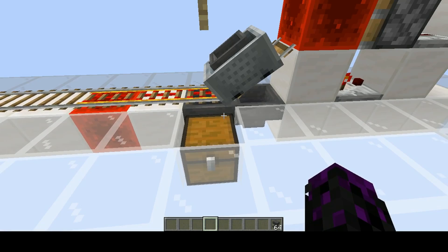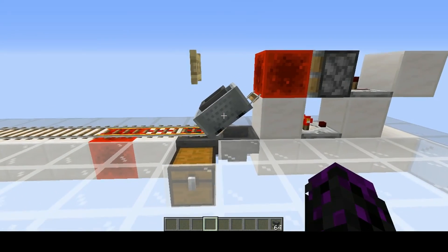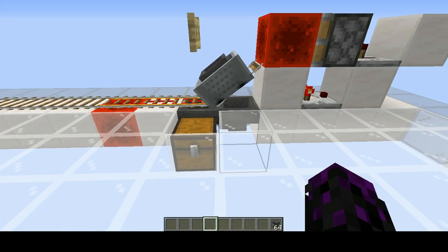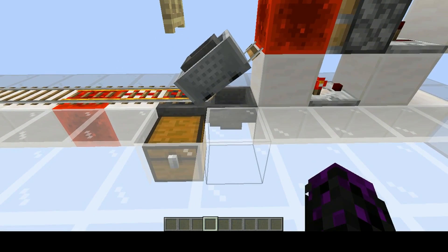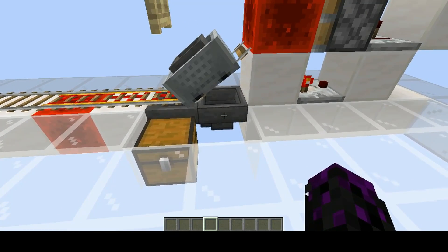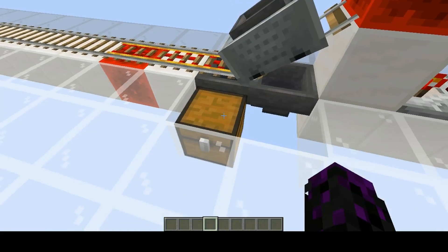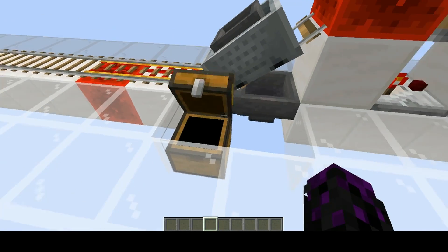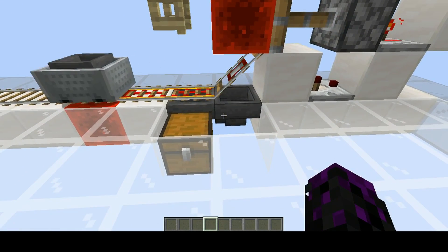The rate that the hopper minecart is unloaded is the rate of the hopper right here, which is about 2.5 items per second. And if you need faster unloading, I created a faster version that I'll show you in just one second. I just want to make one more note about this design: this hopper right here does nothing — it does not collect the items. They're all collected out of this hopper right here and put directly into this chest. But if this hopper is not here, it won't work.